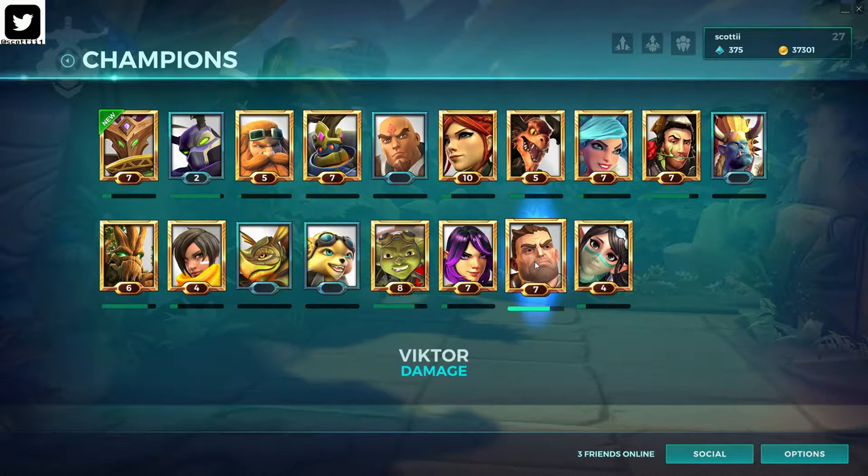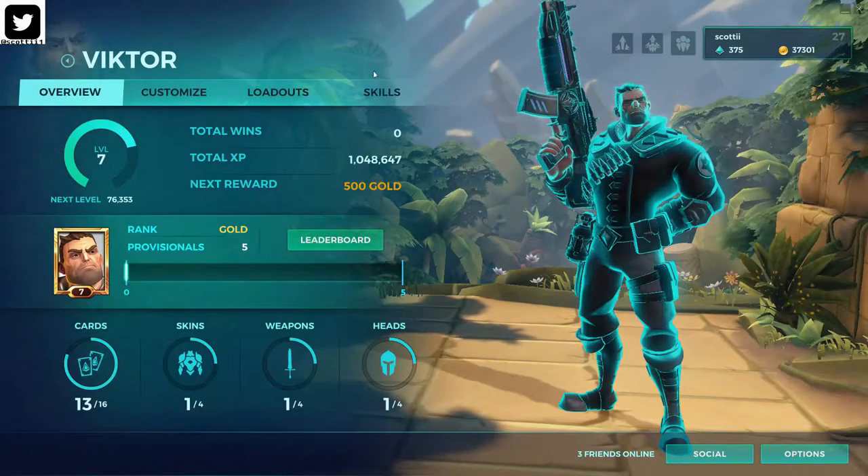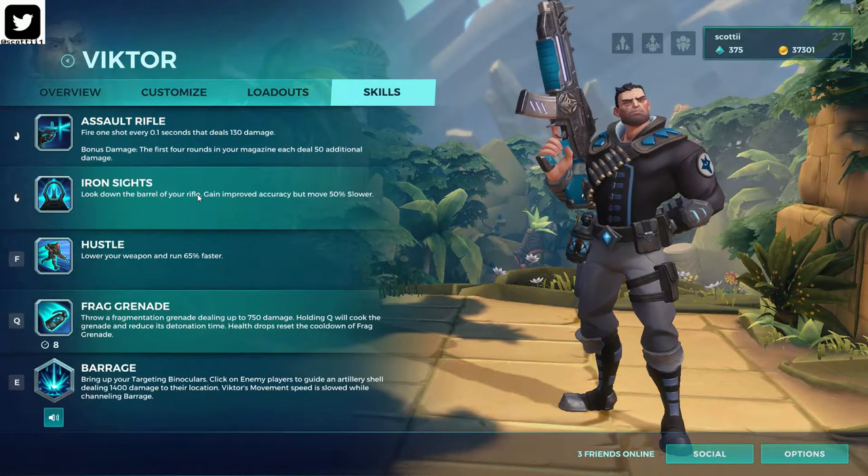Comparing burst damage, I'd say probably the most compared to Cassie, Drogos, Knessa, and Bomb King. I doubt he can put out as much as Bomb King if Bomb King lands all of his sticky bombs, but anyways let's take a closer look back at Victor.